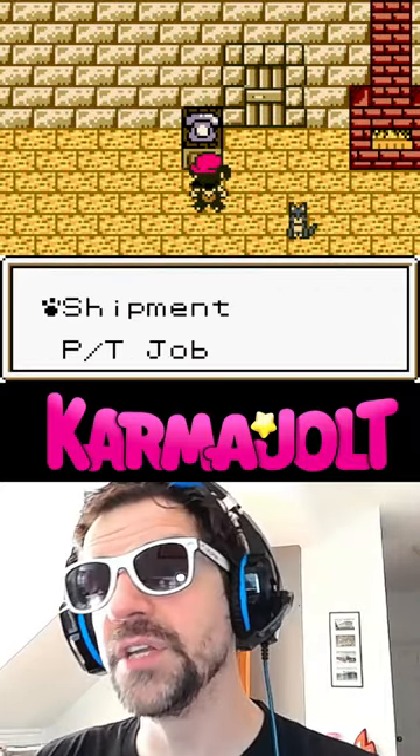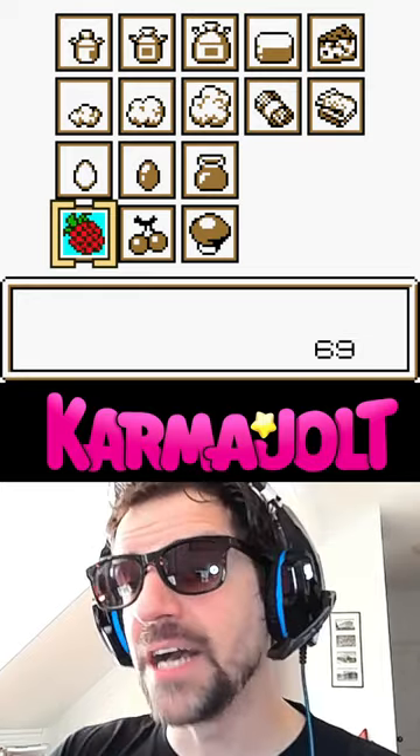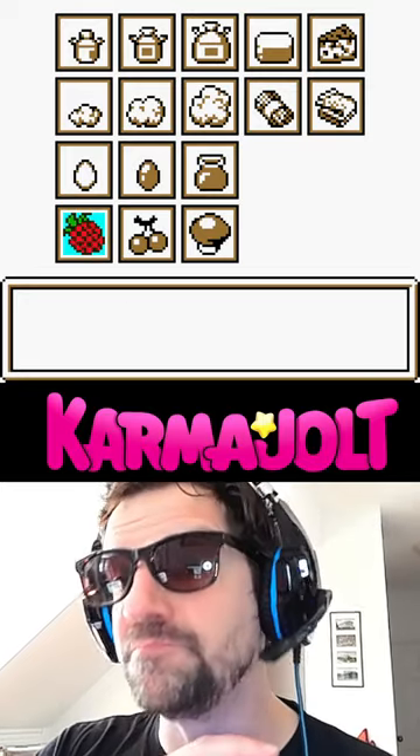Step 2: call the farmer's union and make a shipment. Now choose to sell an item that you have a lot of, then hit down as if you're going to sell all of them, then hit B to cancel.